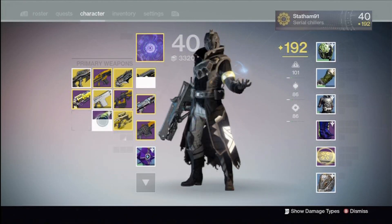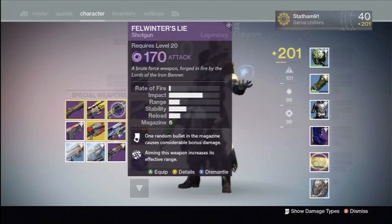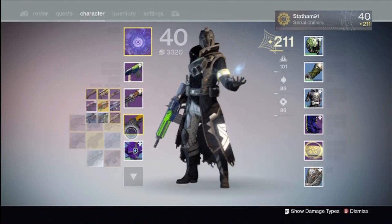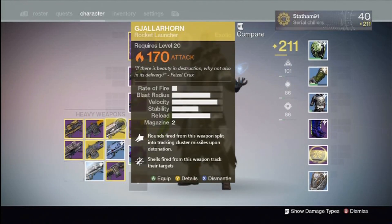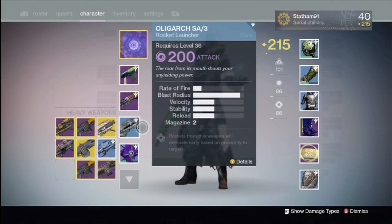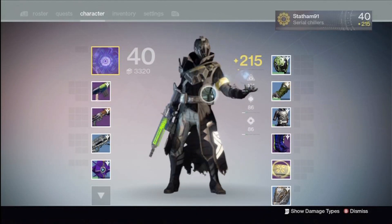I'm mainly wearing rare items instead of legendary or exotic, which is a bit strange, but I'm sure as the game progresses that'll change. Kaixx gave me a new artifact as well, which is a new item that also adds to your light level. I was lucky to have some legendary weapons — the new ore rifle I'm using is really good at the moment.